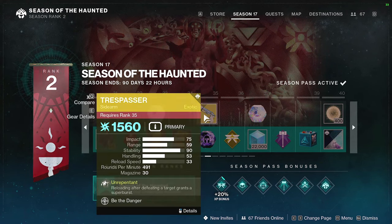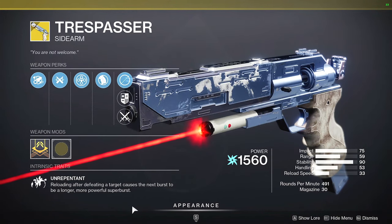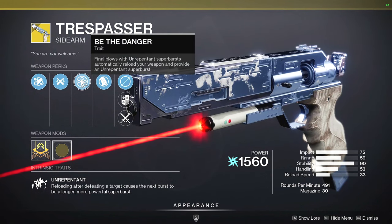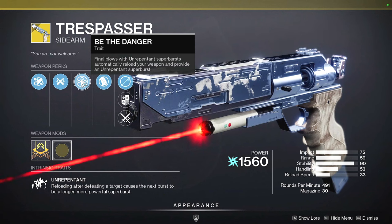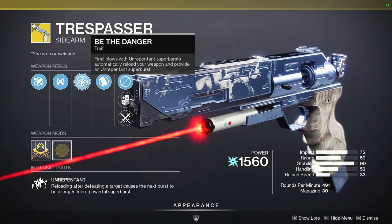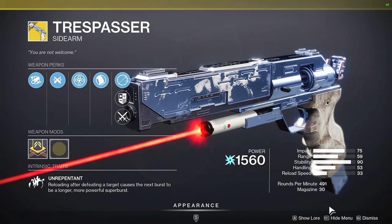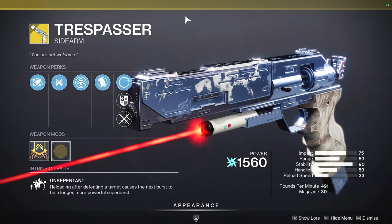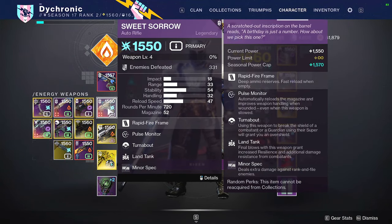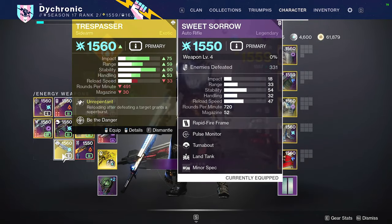The new season pass exotic is a sidearm - a three-burst sidearm where reloading after defeating a target causes the next burst to be a longer, more powerful super burst. When you get a final blow with that super burst it automatically reloads and gives you another super burst. I really like three-burst sidearms and they made an exotic version, though I still don't think it'll be much of a meta pick in PvE.